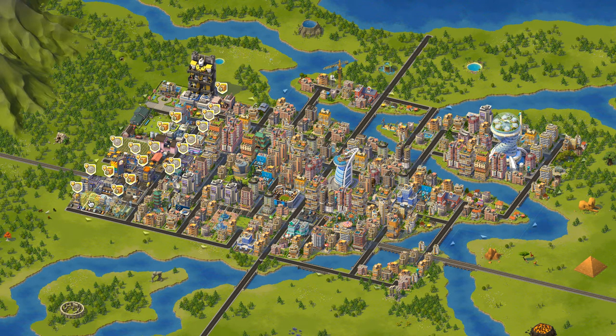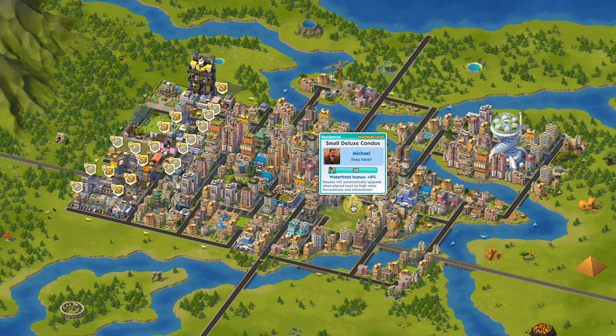All my factories and businesses are in one place over here. On the right side, I have the businesses positioned next to the residential areas because you get extra bonuses for being nearby. One of the most important things I figured out along the way is that they say homes upgrade automatically, but I found that's really not the case.